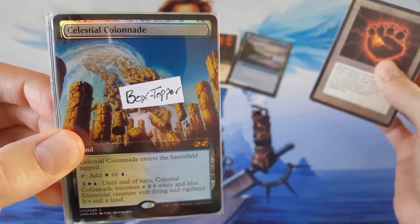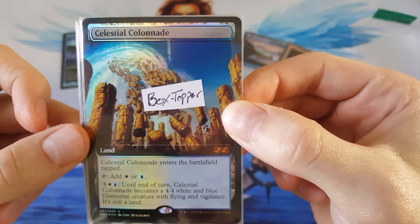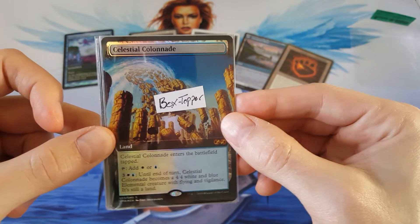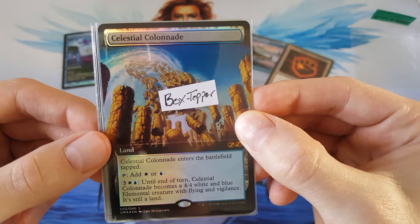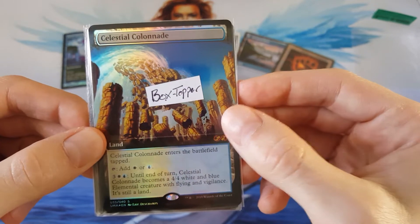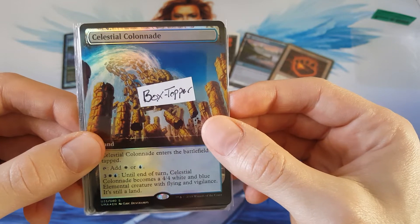Then we have a Celestial Colonnade Box Topper from Ultimate Masters — a cool foil box topper. I've cooled really a lot on foils recently, just because of the quality of the foils that have been curling. And everything seems to have a special set where everything's foiled, or you get one foil per pack. If I just had this regular non-foiled, I'd probably be just as happy. Old foils — whoa, yeah. But newer foils? No thank you.